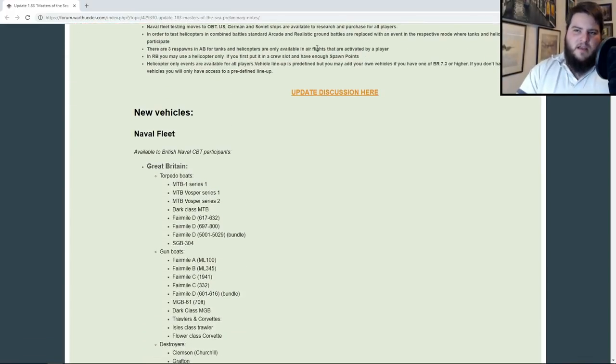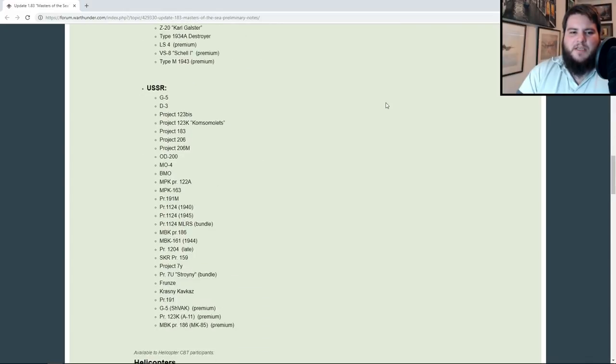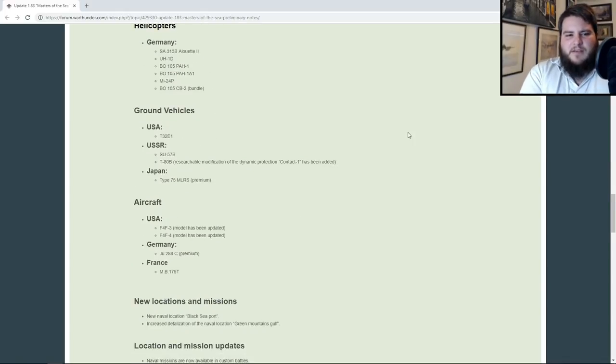Let's have a look at these preliminary notes. First you have all the vehicles — the naval fleet for USA, Germany and Soviets, the German helicopters, ground vehicles including the T32E1, SU-57B, Type 7 T5 MLRS and the T80B. For aircraft you have two updated Wildcats, a JU-288C and an MB-175T. I'm incredibly surprised that with all the other tech trees, having some ground vehicles and aircraft is a very nice added bonus. I've covered most of these vehicles already. A few I didn't cover were mainly ships, and I also didn't do a full video on the T80B.